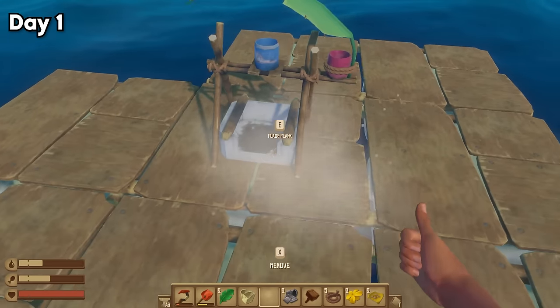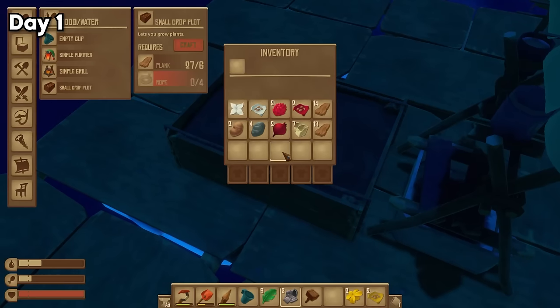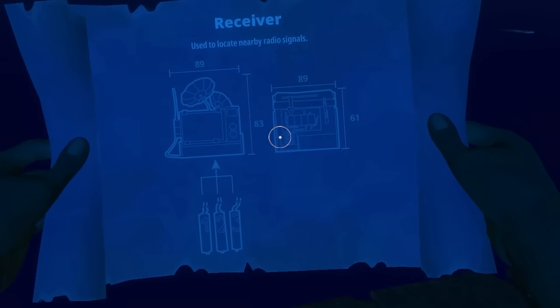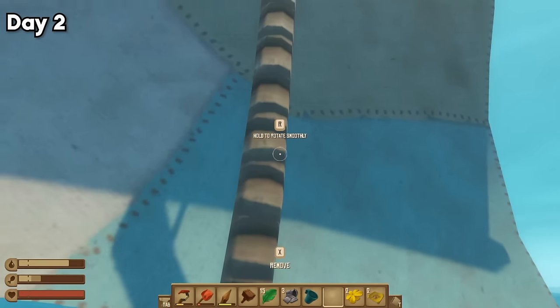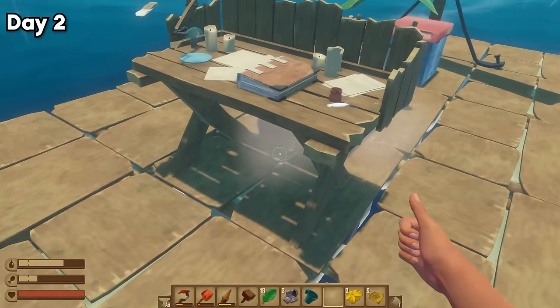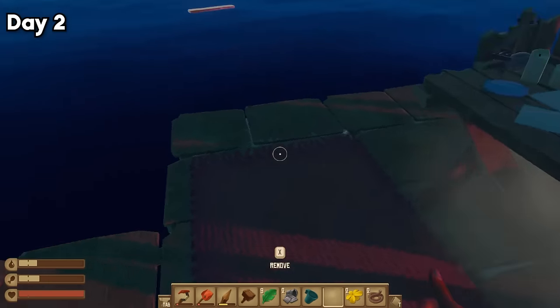As I gathered more materials, I started making some water purifiers and food plots so that I wouldn't have to rely on islands for nutrition. Then later on that night, I picked up a barrel that gave me a blueprint. Wow, receiver? I barely even know her. The next day, I focused on building a sail, which allowed me to control the direction of the raft's path without using a paddle. Then I added some storage, a research table, some nets, and most importantly, a rug. Good rug.